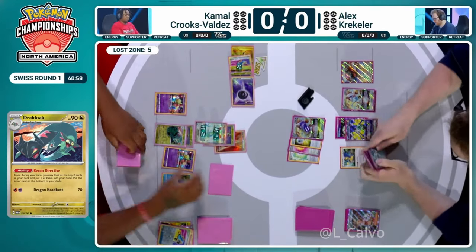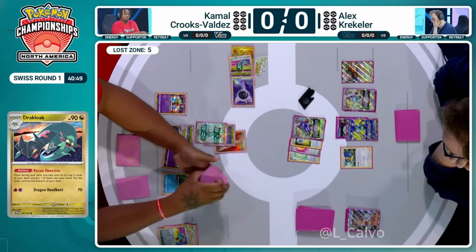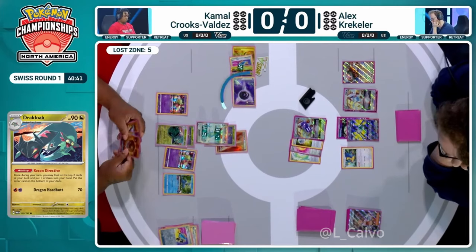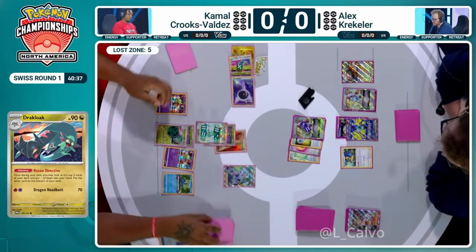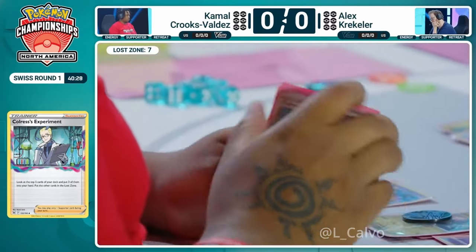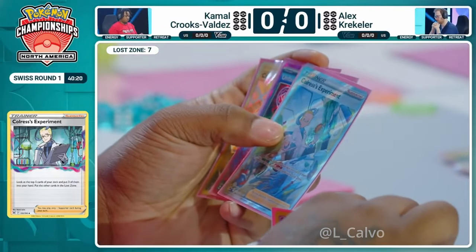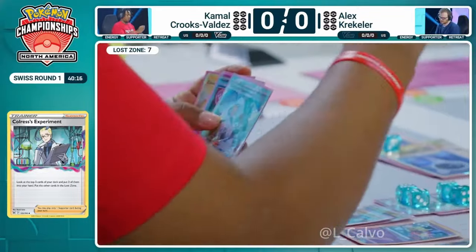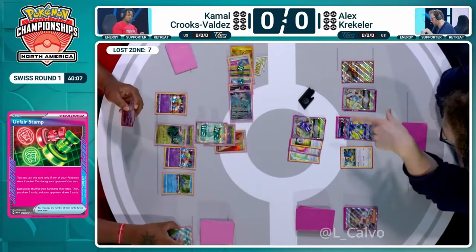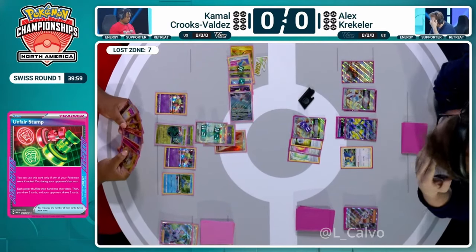It's a tough choice for Kamal — valuing the Super Rod recovery but also valuing Nest Ball's access to potentially Radiant Charizard to deal with Iron Hands. With Colress's Experiment he'll now be going up to seven cards in the Lost Zone. We also see the reveal of Kamal's ACE SPEC — On First Stamp, a very peculiar choice. Usually Lost Box decks play Prime Catcher, but On First Stamp gives Kamal a way to disrupt his opponent's hand.